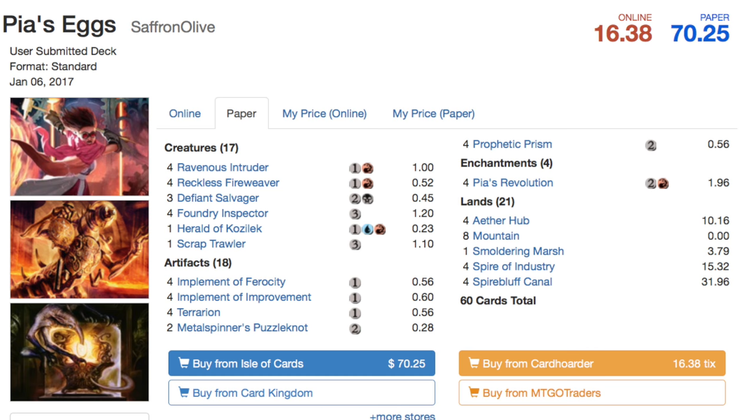Most of the pieces are common and uncommon so you should be able to find them quite easily. It runs various playsets of: Intruder Alarm, Fire Weavers, Salvagers, Inspectors, Herald of Kozilek - I actually run a playset of these because they make your deck cheaper and it makes eggs a little bit better. The main thing about eggs is your eggs, right? So the Implement of Ferocity, Implement of Improvement, Tormenting Voice, the Puzzle Knot is very good because it gives you energy. And the key card here is Piers Revolution.